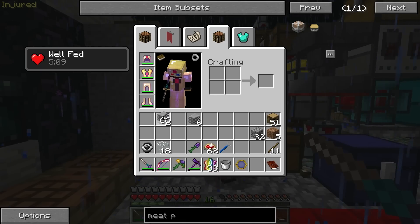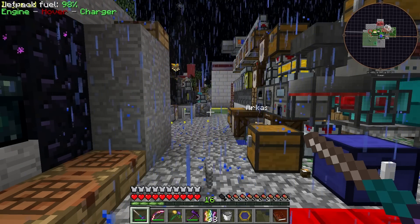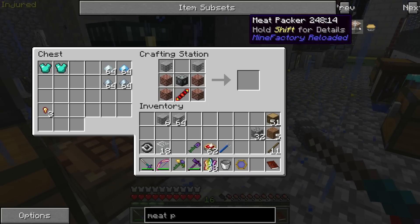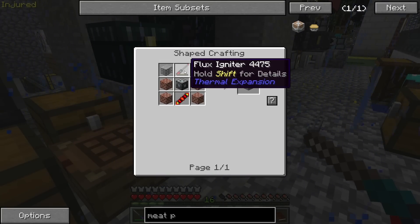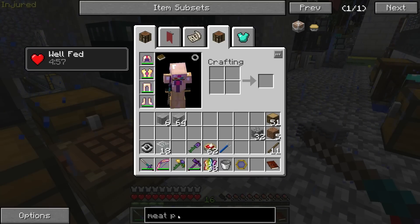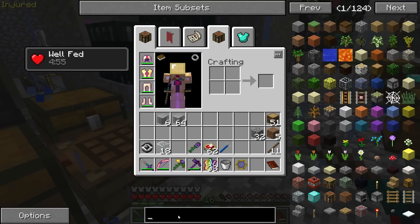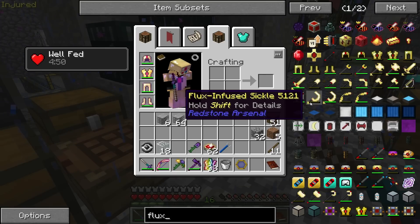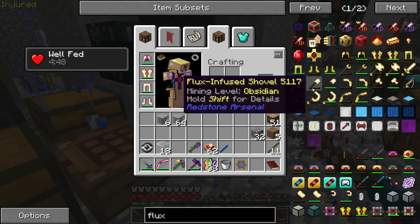Why don't I have 68 rubber? I have something in my chest that is new — I've never seen it before and it says creative mode only, so I think an item ID changed or something. Aura node? That's probably a quest reward. Is it 15-15-15?